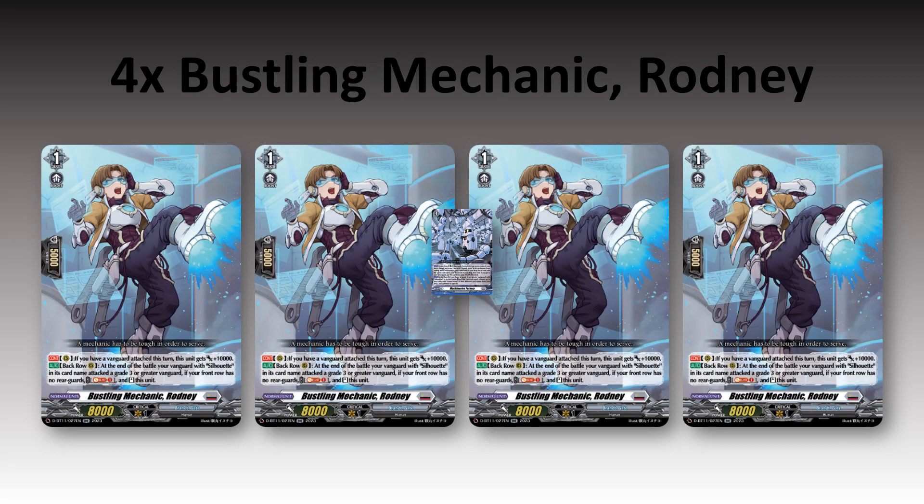Then we have four Bustling Mechanic Rodney. He's pretty good — if you have a Vanguard attached this turn, he gets plus 10. He will re-stand at the end of the battle when your Vanguard with Silhouette attacks at grade 3 or greater, if your front row has no rear guards. That might sound a little weird, but you'll see as we go along how it works.